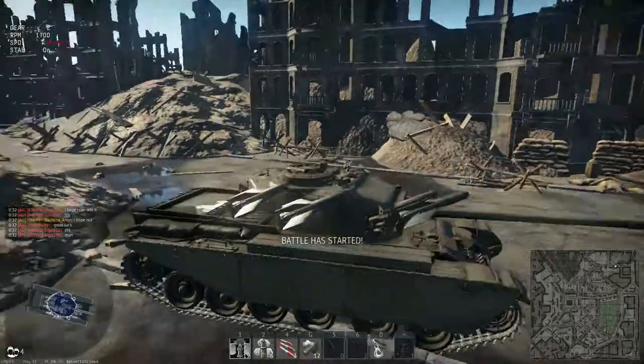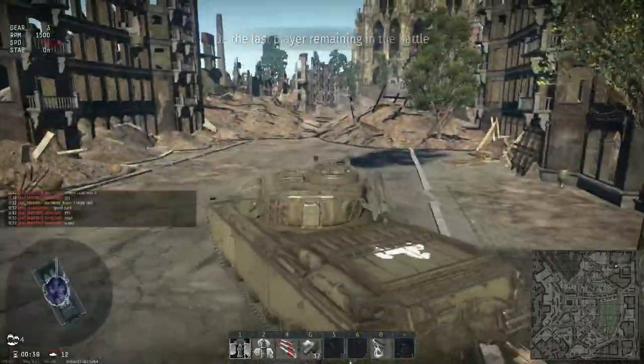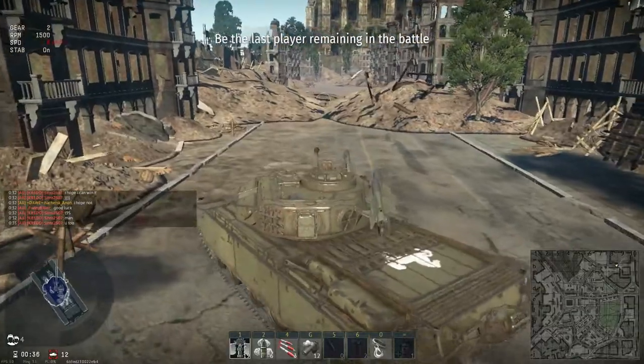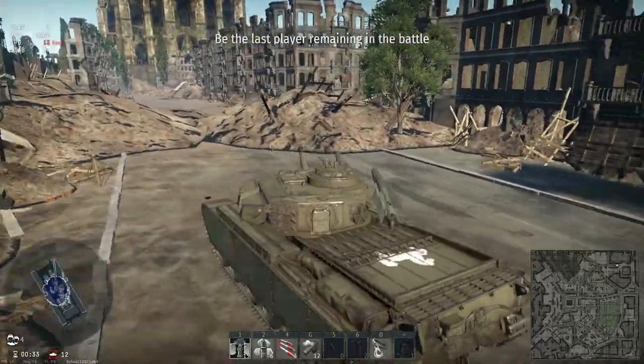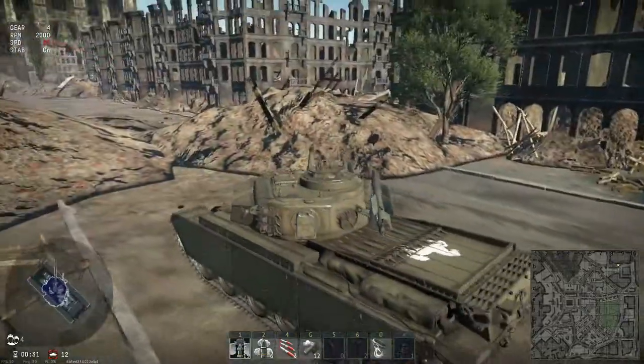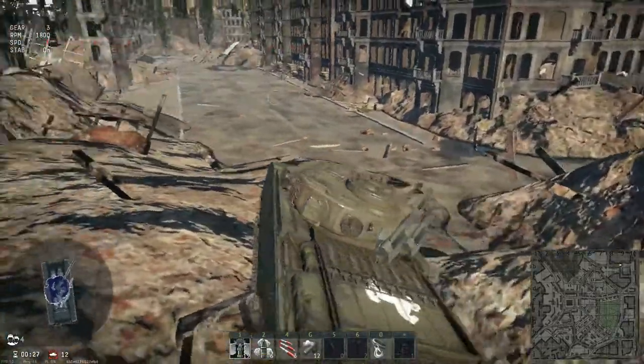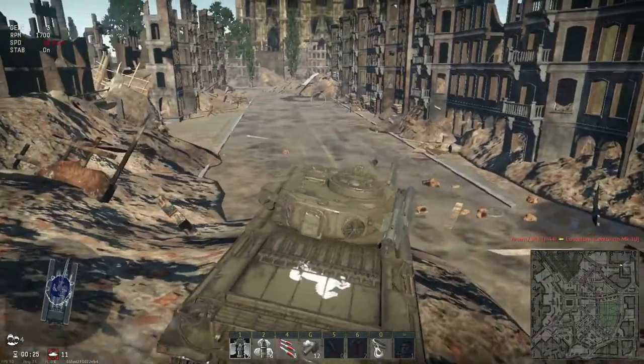What I'm also doing is looking at the different tanks that people are taking out. I immediately see the T-95 and the Tortoise, which I thought — okay, that might be a challenge. However, my tank's APDS, and especially the ATGMs, can go straight through them.